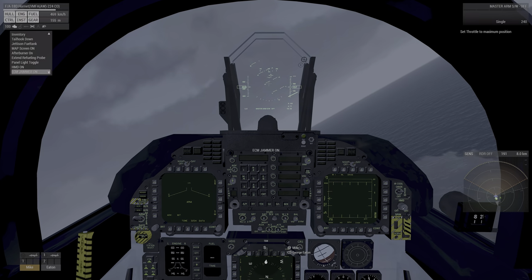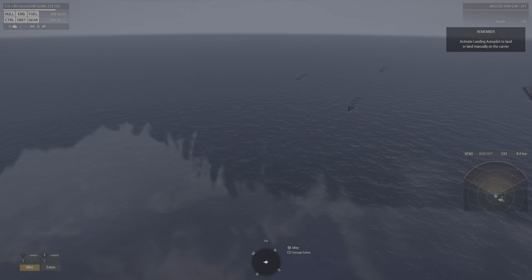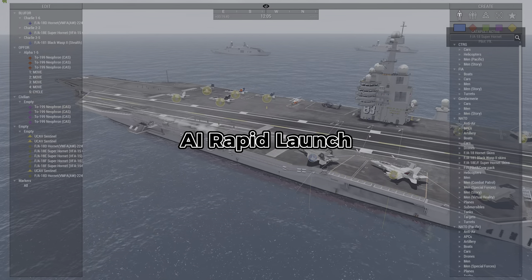You can now fly. If you wanted to come back and land, you can either land manually or you can set it to autopilot landing and it will handle the entire process. Here's a quick demo of the AI rapid launch.